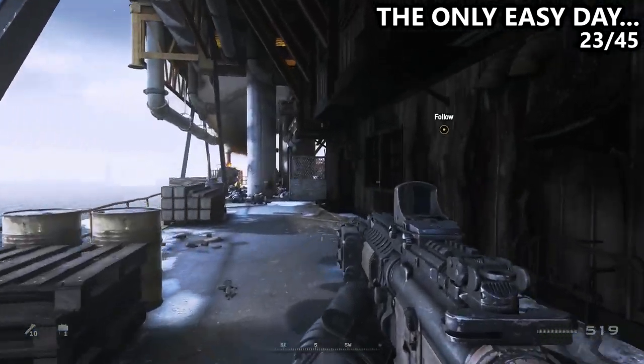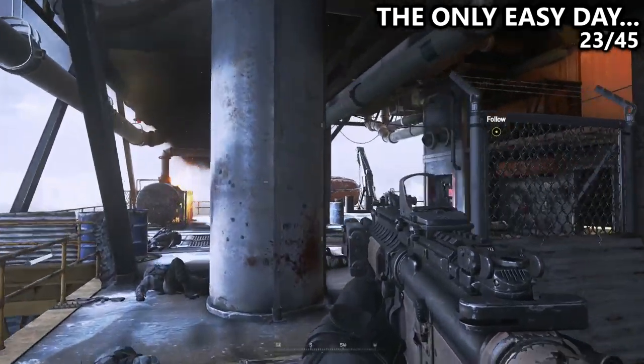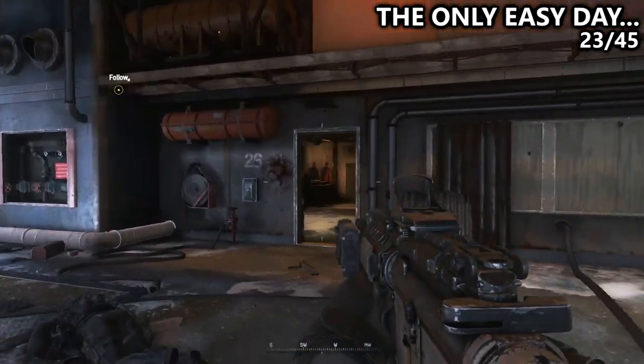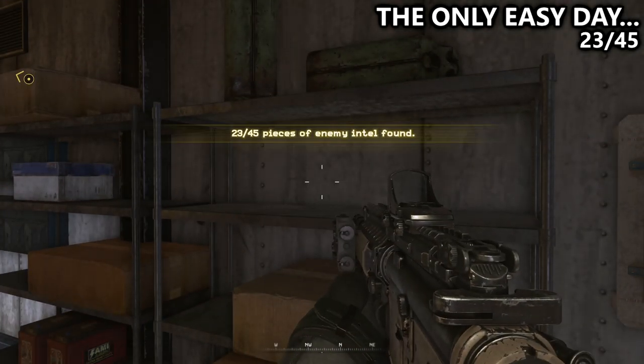A little bit later on, we'll have to use the C4 as a diversion, and it'll open up this gate with a bunch of enemies who come out of these doors. Go inside of this first door to the right, and you'll find more Intel.